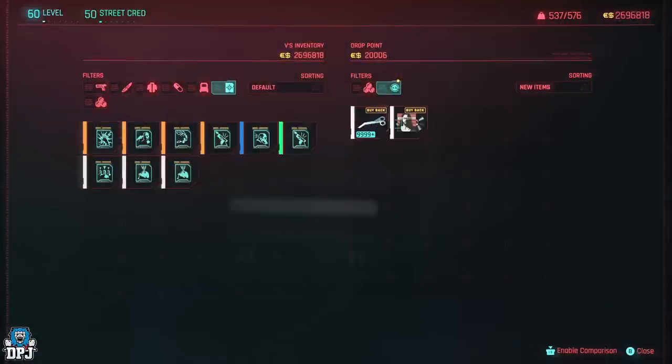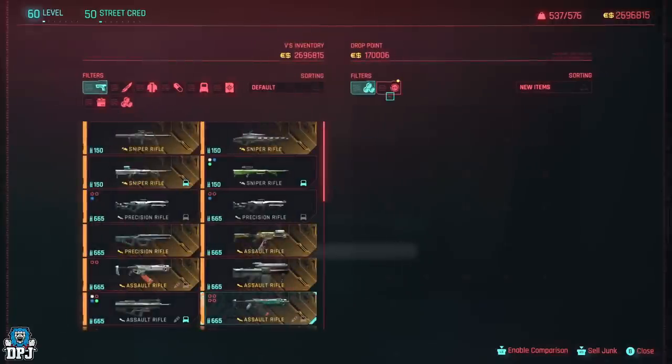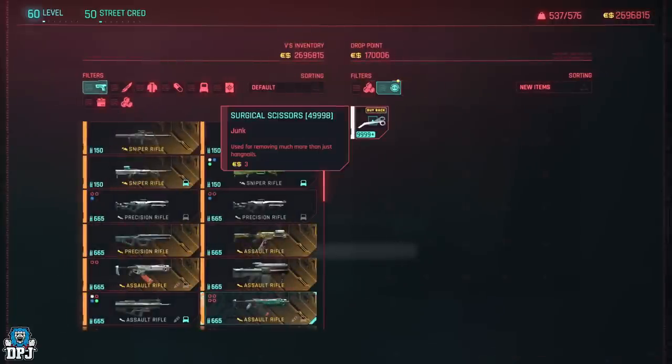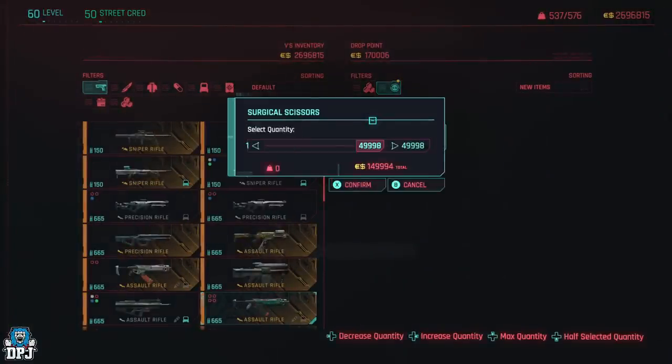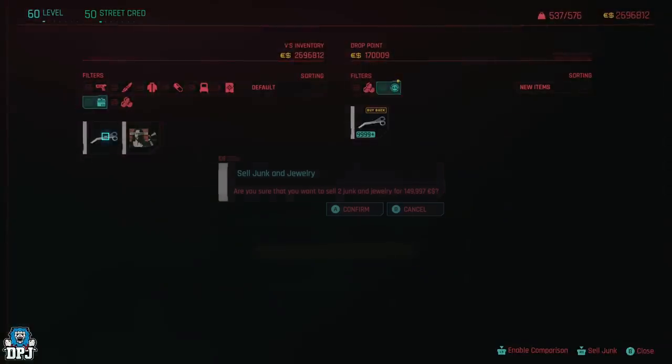From this point, do not buy them back — that money is yours. Now go back to the drop point where you sold the 50k and buy that stack of 50k junk back. Once you've bought it back, dupe and sell them again, emptying that drop point for another 300k. Do not buy them back here either.